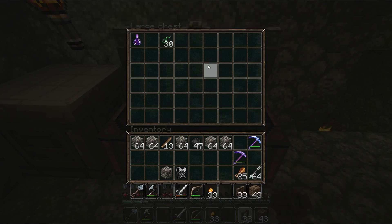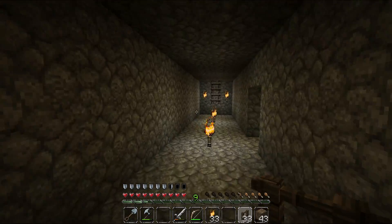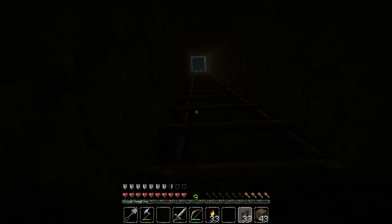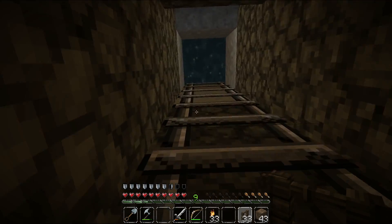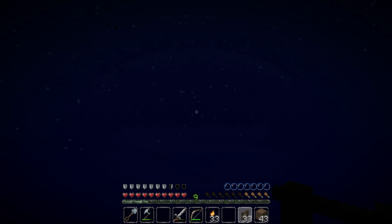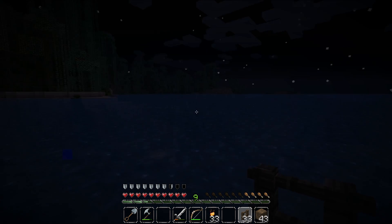I don't have another Splash Potion, so right now we'll go up. I also made a skeleton farm for bones, bone meal, and arrows — that one is under my base and I just kill them with lava.